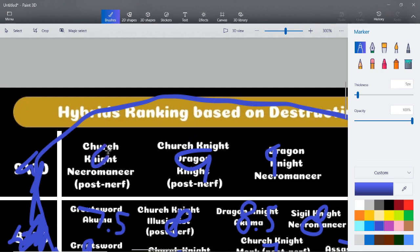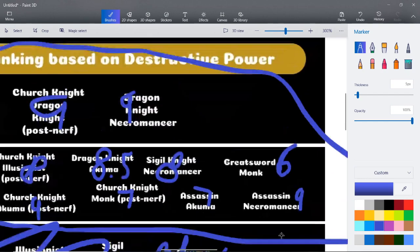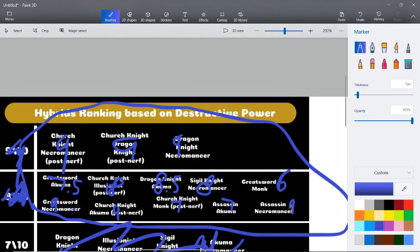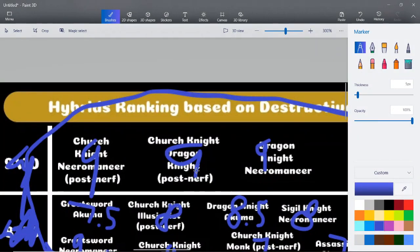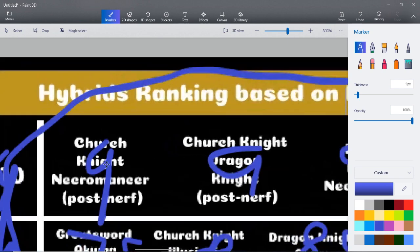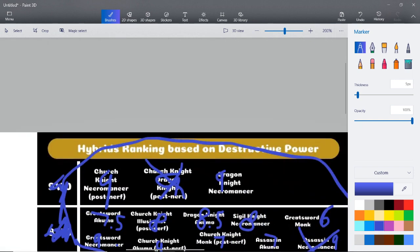Now we're going to the top tier — the cream of the crop. These are nines automatically, straight off the jump. However, I'd like to argue there's a tier we can choose from for the best hybrid class — and again, this is just my opinion. Assassin Necromancer versus Greatsword Necromancer — I'm going to have to give it to Greatsword Necromancer. The damage just stacks up so crazy. Church Knight versus Church Dragon Knight — Tenebris does a lot of damage but so does Church Knight Necromancer. I'm giving it to Church Knight Necromancer because Snap Tenebris is really annoying.